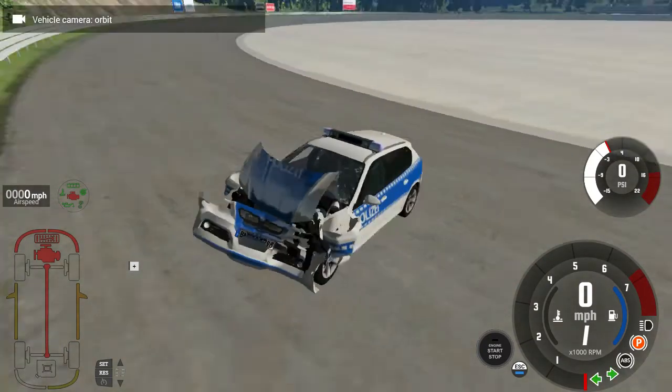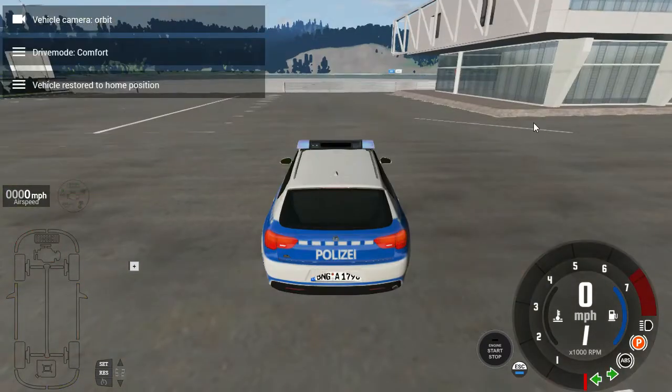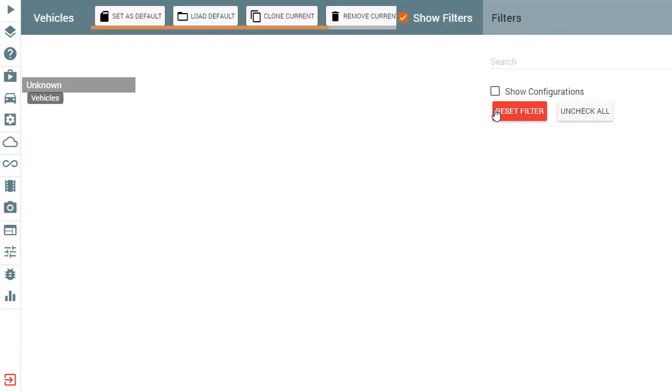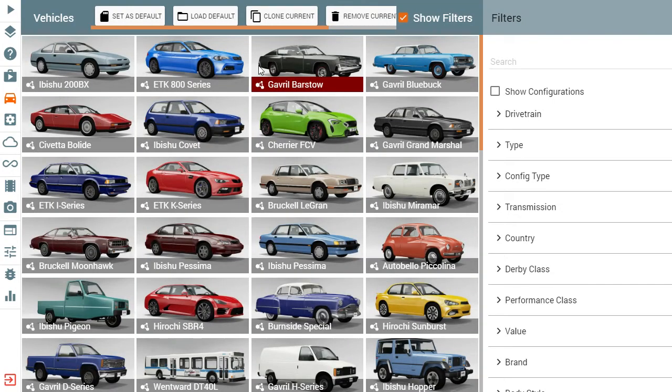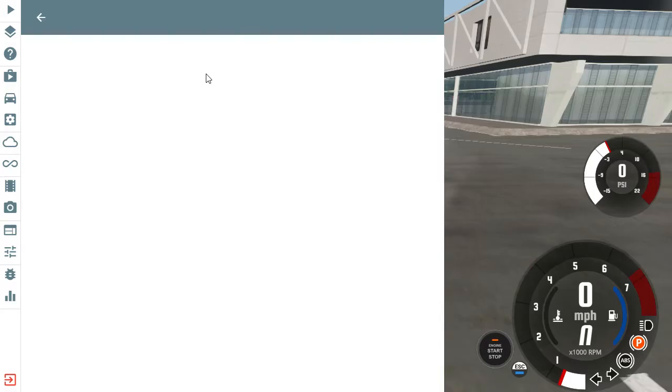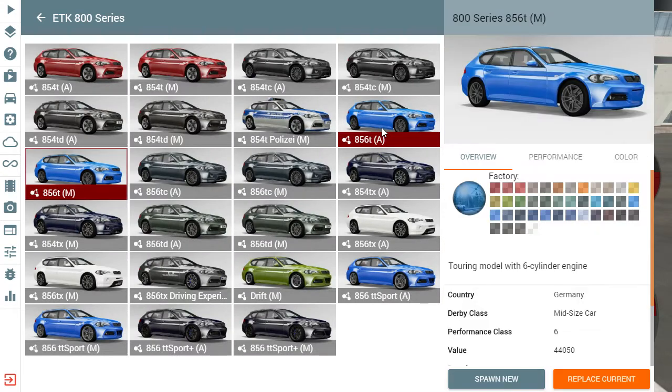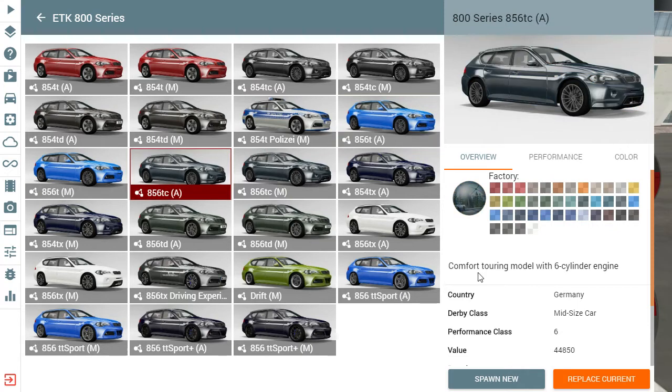So this is the ETK 800 — the next model in the series. I'm trying to make this quick as usual. Don't mind the clinking, that's me drinking my cocoa for the night. Delicious! The next model is the touring model with a six-cylinder engine. You don't really notice anything different about it — it's got the same style as the other two. But next is the comfort touring model, also with a six-cylinder engine.